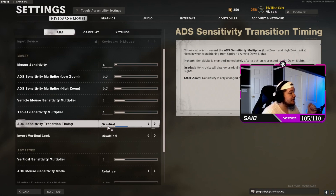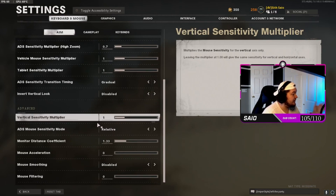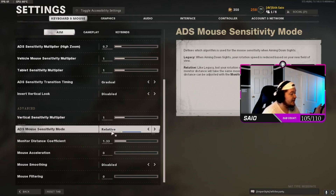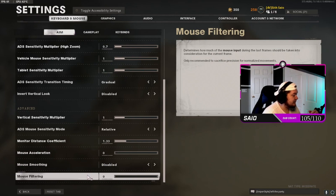My ADS sensitivity transitioning means it will slow down gradually to 0.7 as I'm zooming in — not instantly and not after I zoom in. Everything else is default; vertical sensitivity multipliers are at one. I prefer relative ADS mouse sensitivity over legacy, and I use 1.33 monitor distance coefficient.